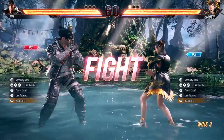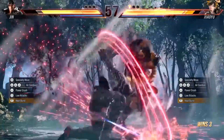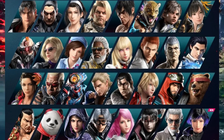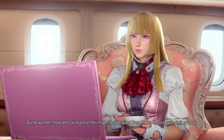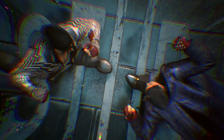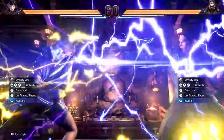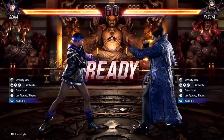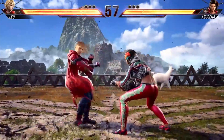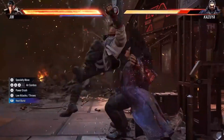First things first, outside of the main story, Tekken 8 boasts an impressive launch roster of 32 fighters, each with a distinct play style and story. The addition of individual mini-episodes for every character adds a layer of depth that fans of the series will undoubtedly appreciate. Without dropping any spoilers, the three new characters — Reyna, Victor, and Azucena — bring fresh excitement to the early chapters, with Reyna standing out as a particularly intriguing addition.